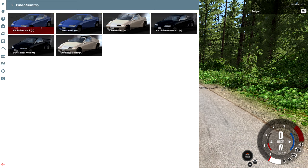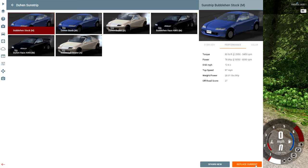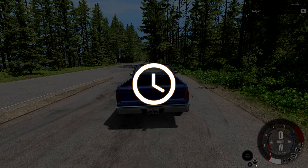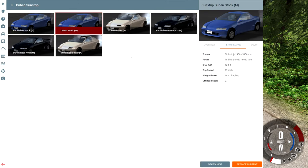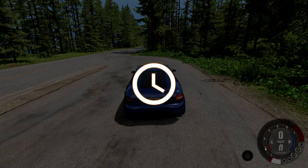So you have six options here, but there's really only three different versions to choose from: the stock versions, the beater versions, and the race all-wheel drive versions. You have two of each because they're different body styles, so we're gonna go and spawn up one of each so you can actually see the difference. You can kind of see it in the thumbnails, but when you spawn them up it's much more clear.